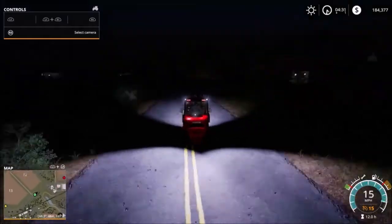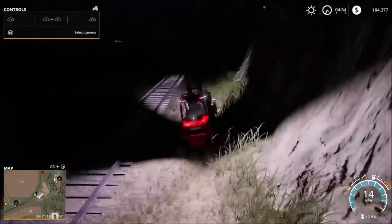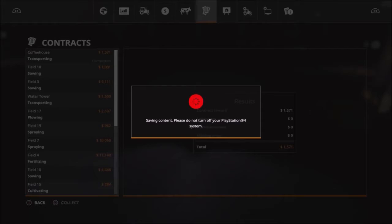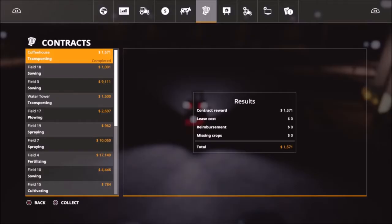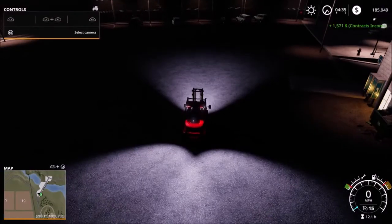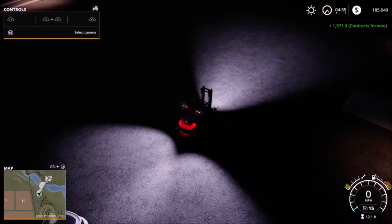Taking the last pallet up to the dam. It's 4:30 in the morning in-game, so in about another hour we'll have daylight. Once we get daylight, we'll do some more field expansion down on field 26. We'll take our $1,571 payout, put it in the bank, and do another mission or two before the field expansion. If you like this video, subscribe, comment, thumbs up, and we'll see you in the next video.